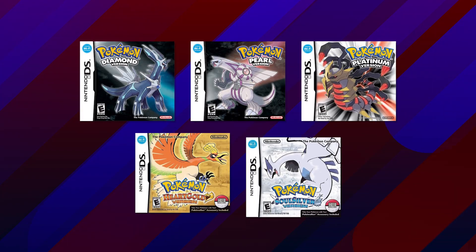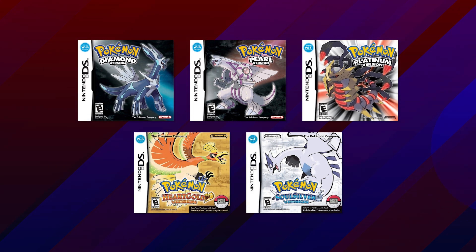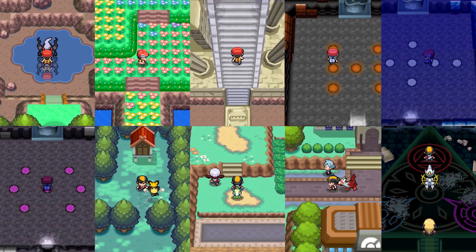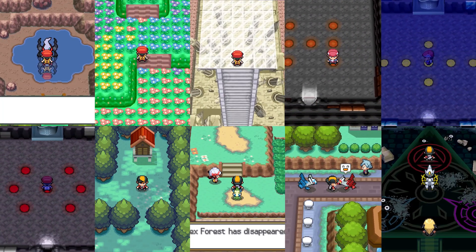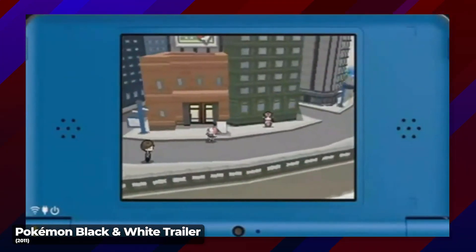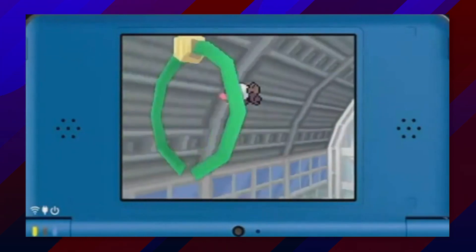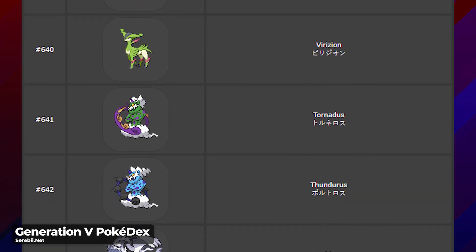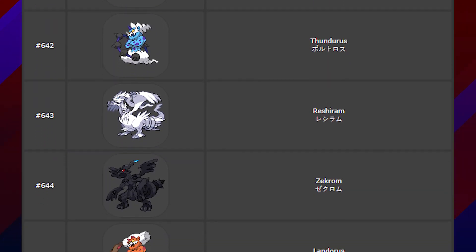Generation 4 is considered by many as the peak of special Pokemon distributions, and for good reason. Over 10 unique in-game events were introduced between Diamond, Pearl, Platinum, HeartGold, and SoulSilver. Coming out of such a strong era, Pokemon fans expected the trend of new and exciting distribution events to continue in Pokemon Black and White, especially given the expansive list of legendaries added to those titles. But out of all the legendaries in Generation 5, only one of the newly added mythical Pokemon received an event in the same vein as those from the previous generation.